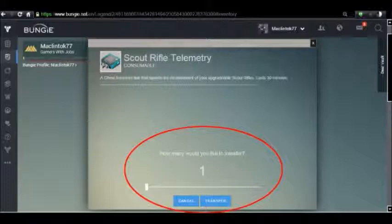Once you've selected your quantity, you click Transfer and — well, that just segues right into the next item on the wish list that everyone's hoping to get, which is bigger vault space. Out of space — my vault is full, I can't transfer.